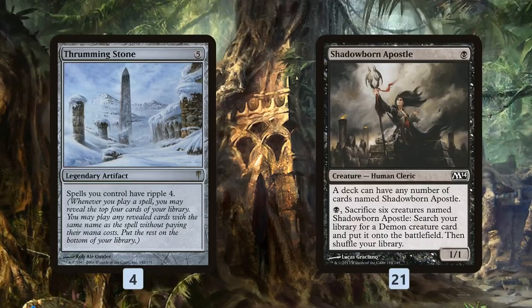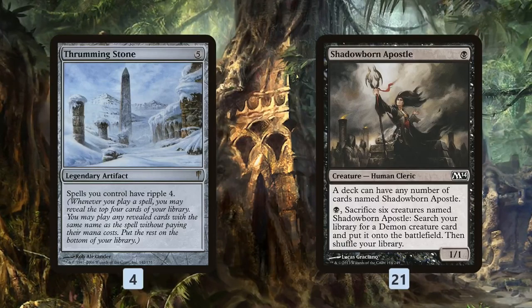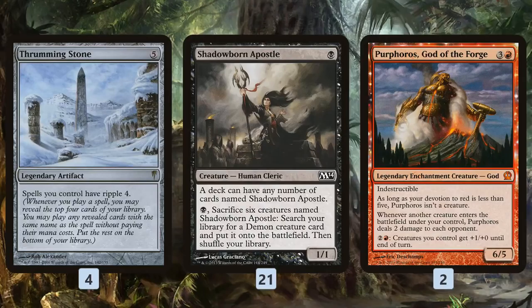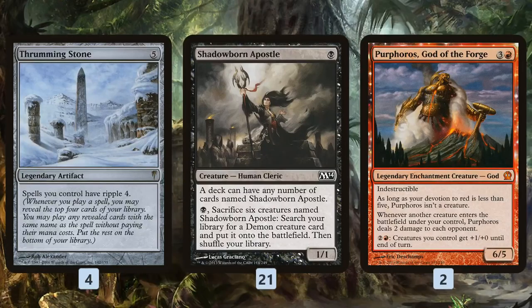That is the main plan of the deck. We are 100% all-in on one single thing: play Thrumming Stone, cast a Shadowborn Apostle, and in theory having all 21 Shadowborn Apostles is enough to win the game. If we need to speed it up, we have Purphoros, God of the Forge. If Purphoros is on the battlefield before we start rippling, our opponent doesn't get to untap or Wrath — every Shadowborn Apostle that enters deals two damage. With 21 apostles, that's 42 damage total, which should be enough to kill our opponent in basically any matchup.